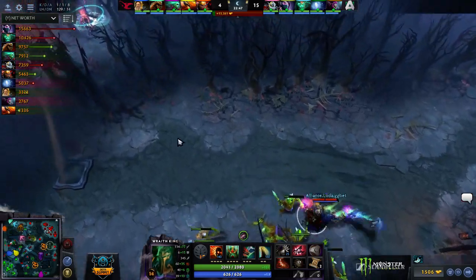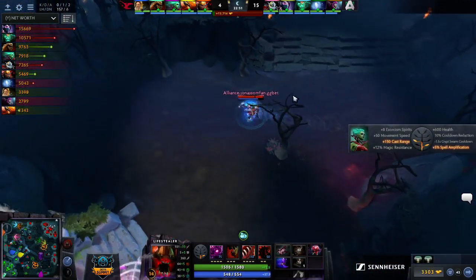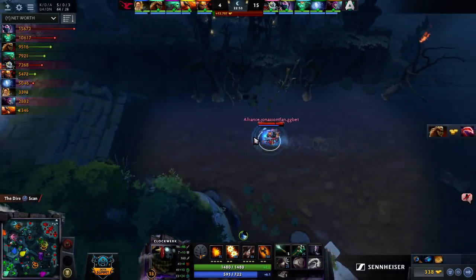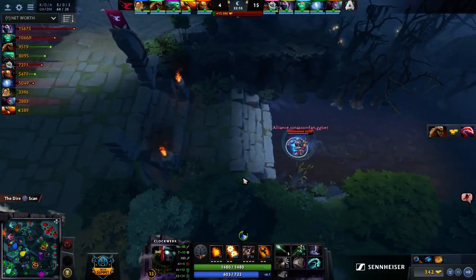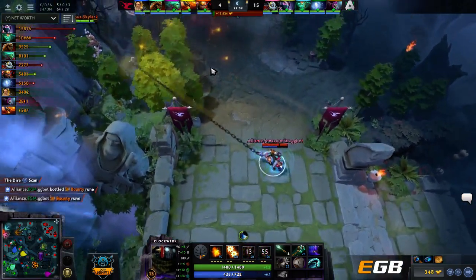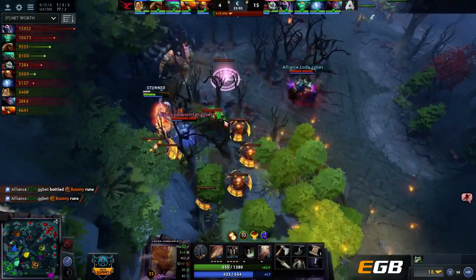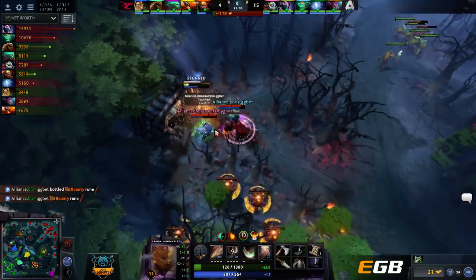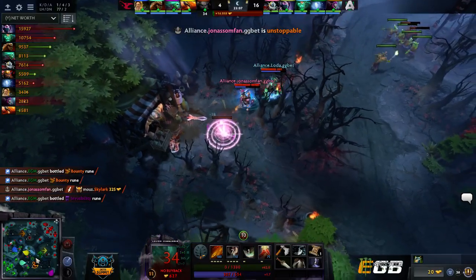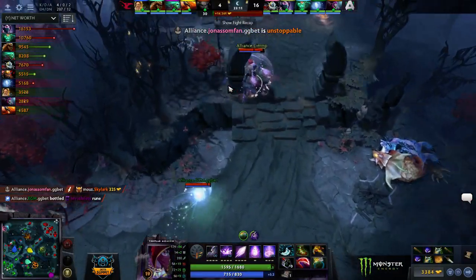Jonason Fan, if we didn't notice it last fight, got the Hook Shot onto Skylark and instantly realized Lifestealer was inside, so just threw the Cogs up and forced out the infest. Beautifully done to not over-commit, and now they find Skylark without the Lifestealer. He just kind of stands there and accepts death. Good hunting by Jonason Fan who's no doubt had a hell of a game himself.